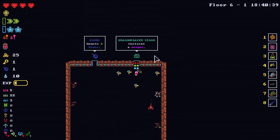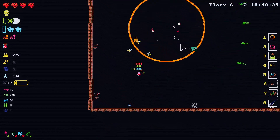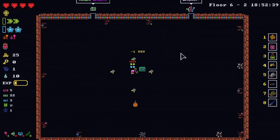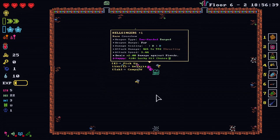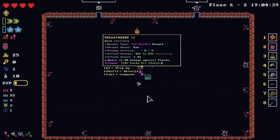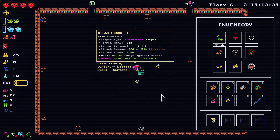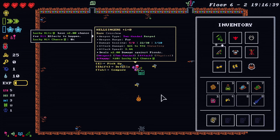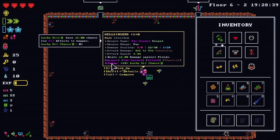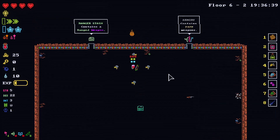Doing well. Contains a weapon. I have no clue what this area is. Rare crossbow — Hellsingers. More damage against fiends. Lucky hit chance. I don't know what happy means — it does more damage, it does less damage. But I'll take it, I guess.